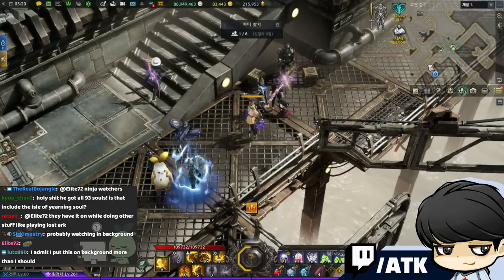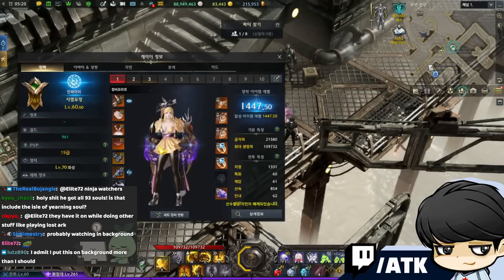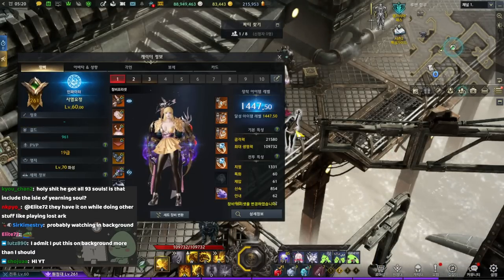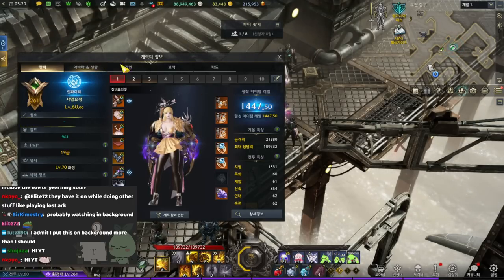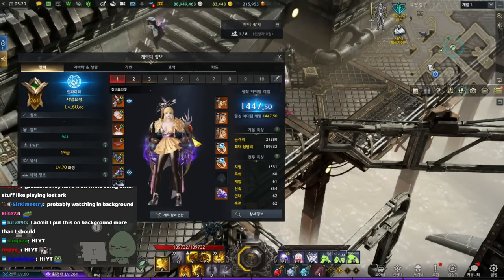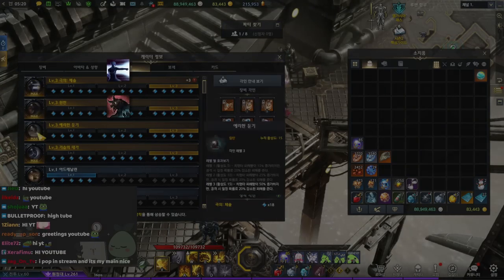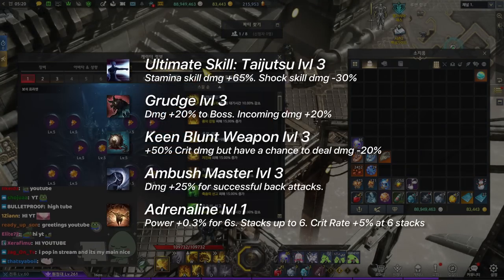Alright guys. This is the third character I'm going to record at the same day. This is the on-item-level Veltan run with commentary. This is the character I have — I actually don't have full relic sets for this person because I need more wings, I need the Vehicus wings. This is a 3-3-3-3-1 Taijutsu Scrapper with the five gems.